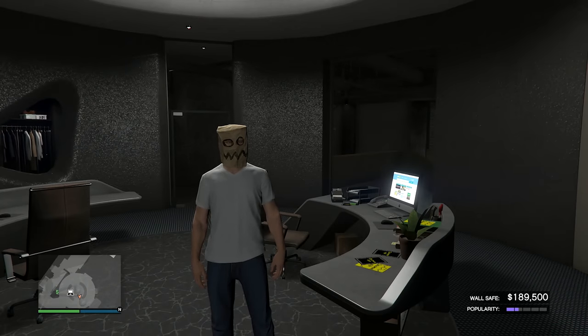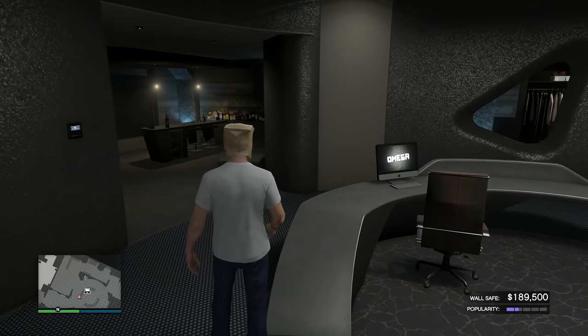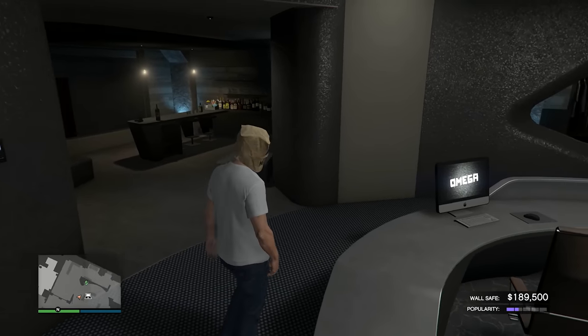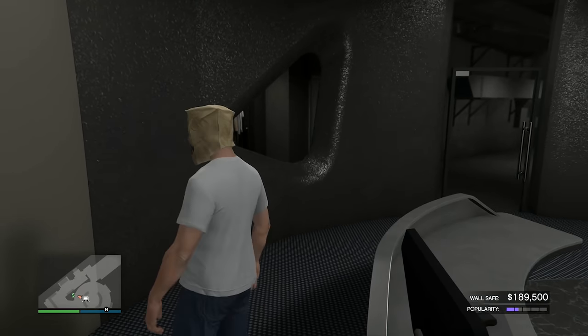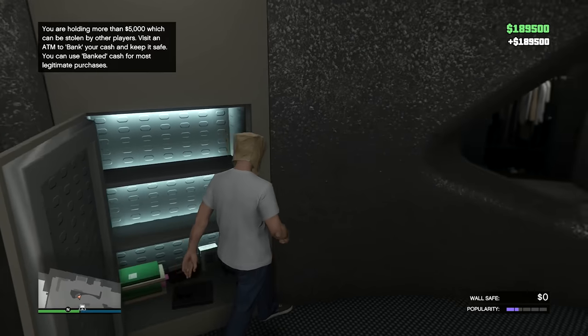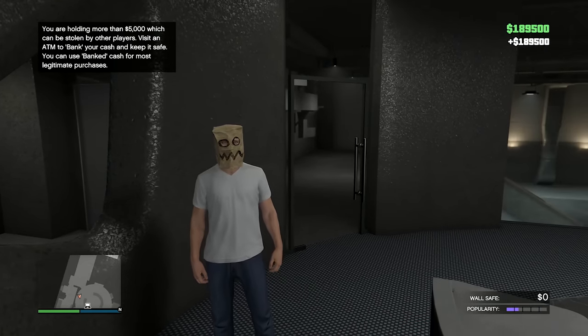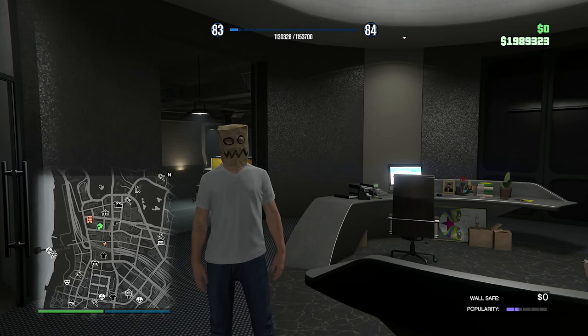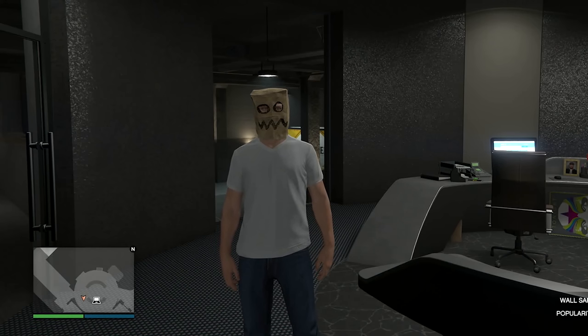I've made it to my nightclub. The wall safe value is at $189,000 — I kept my popularity pretty high, just under 80. We collect the cash easily, and now I'm sitting at $1,989,000.